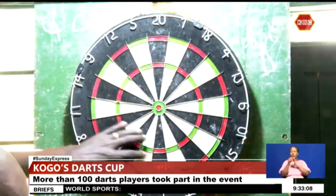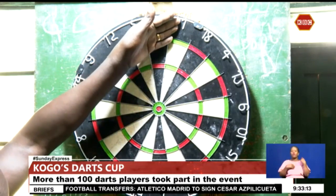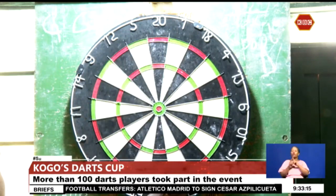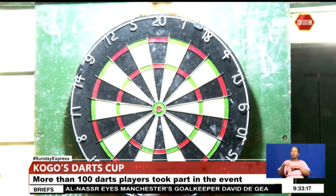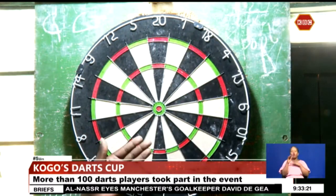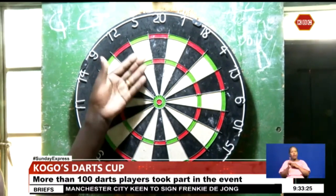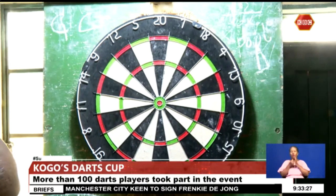He also took us through the scoring on the dartboard. This is the major dartboard used when playing darts. You can see there is number one on the top and number two below. On the dartboard, the numbers do not go in order from one to twenty — they are mixed up with even numbers and odd numbers.